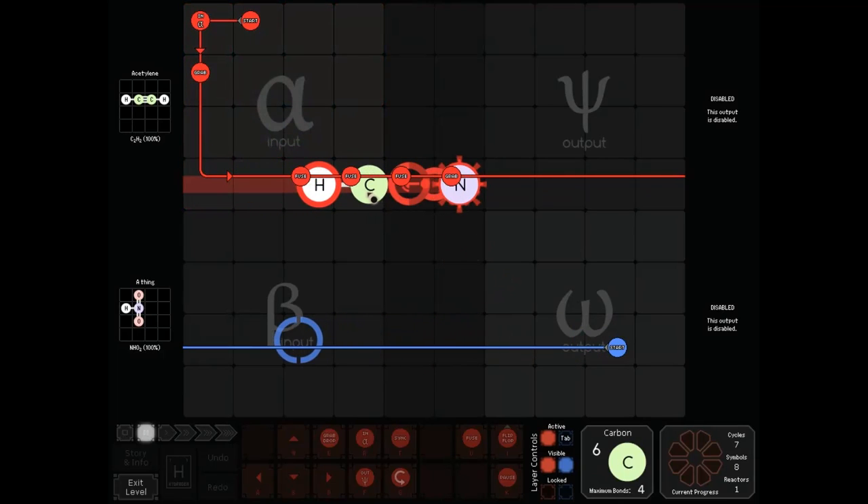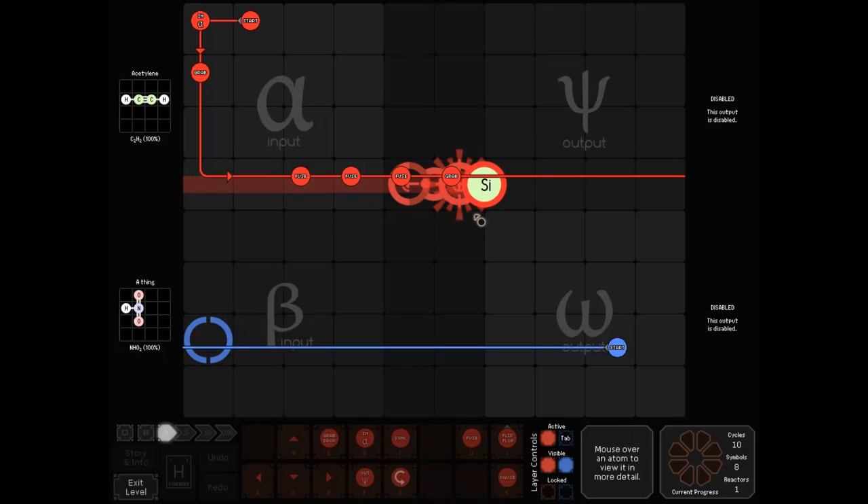And you can keep going: 6 plus 7 is 13, then 14. So you can fuse things all together into one nice little tidy ball.